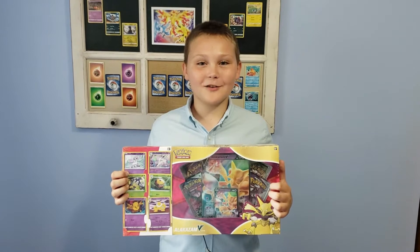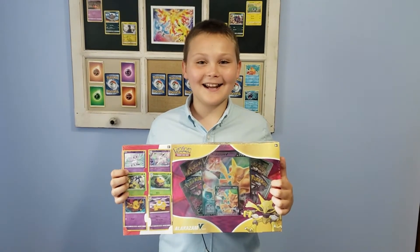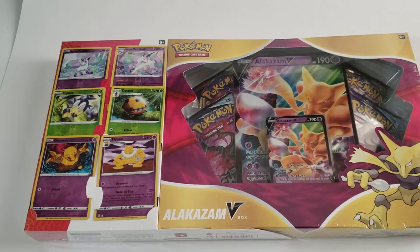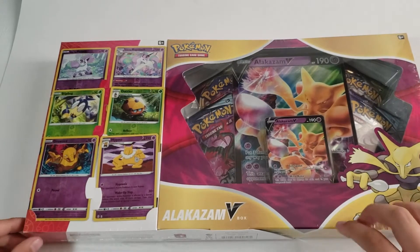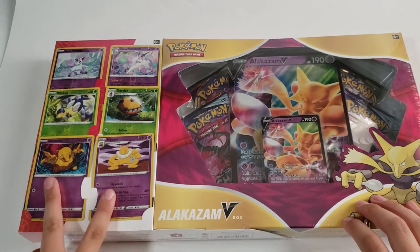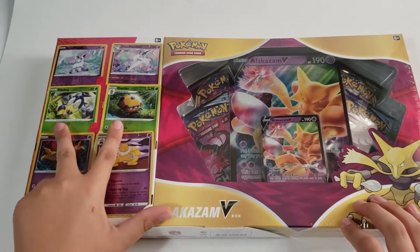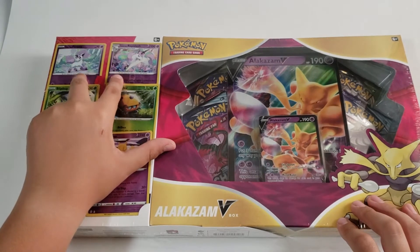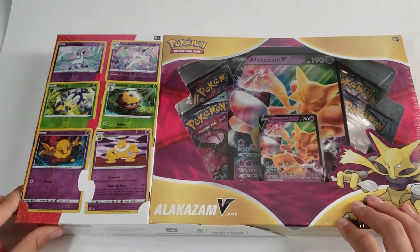Hi and welcome to Piles of Pokemon. Today I'll be opening the Alakazam V-Box. This box is from Costco so it may look a little different. It now has Hypno and Drowsee, Blipbug and Dottler, and Galarian Ponyta and Galarian Rapidash as some promo cards.